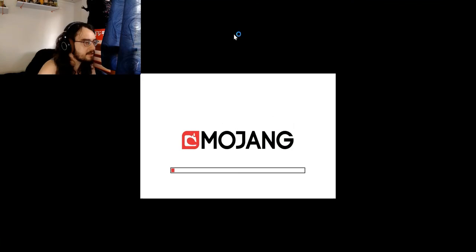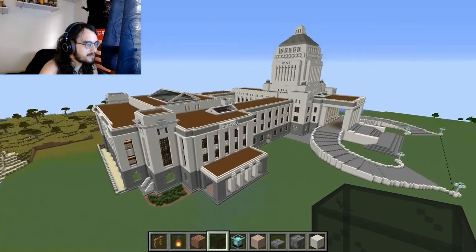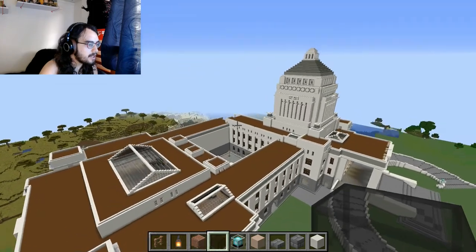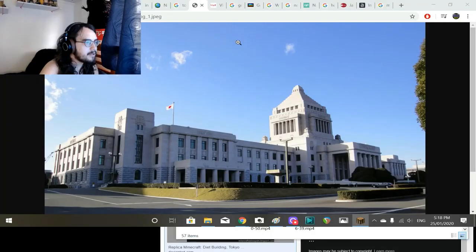I've almost done most of it. Here it looks like it's all done from this angle, but if we actually go up you can see that I am not done with a big chunk at the front here, and also the other wing — the House of Counselors or whatever it's called.